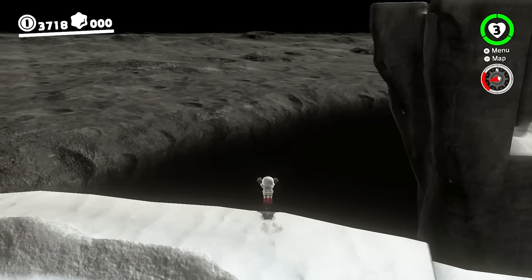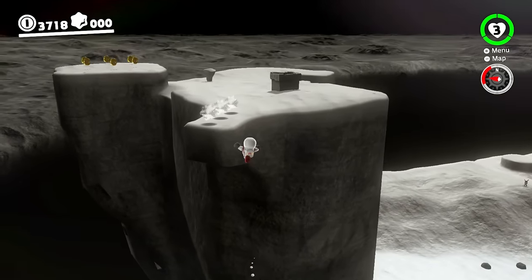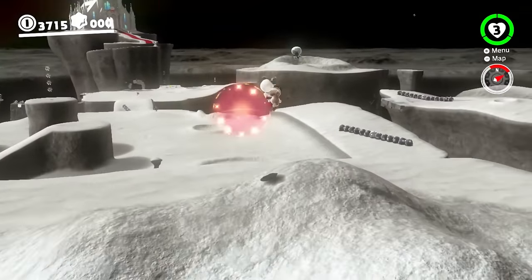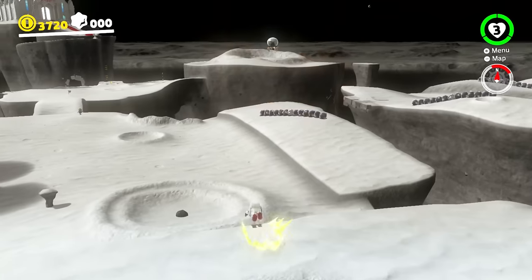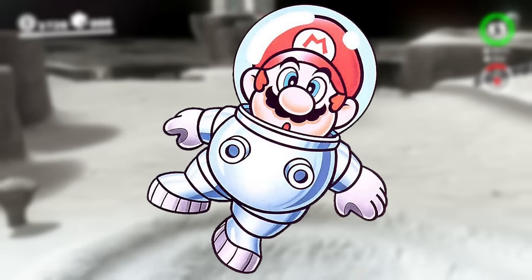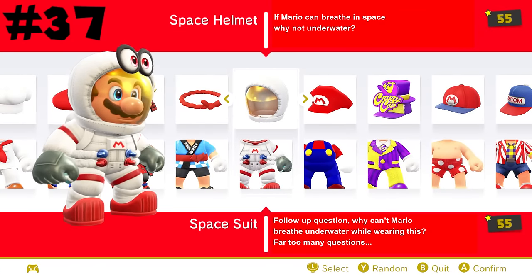The space suit is obviously an essential outfit since Mario is traveling in space, even though he doesn't need air to breathe — sometimes. I like to wear this while on the moon, but I don't really like wearing it anywhere else, which knocks it down a bit. It may be loosely based off Mario's space suit from Super Mario Land 2, so for being a solid outfit for the moon kingdoms it'll take number 37.